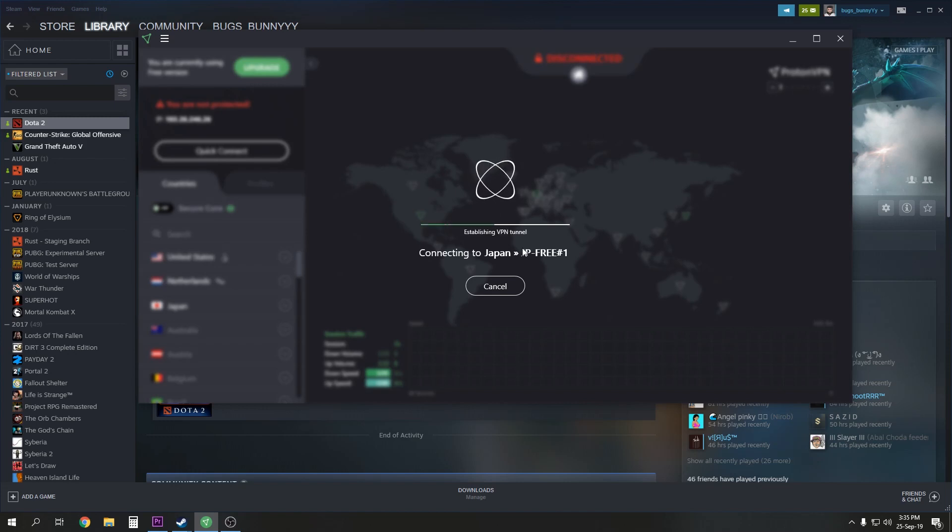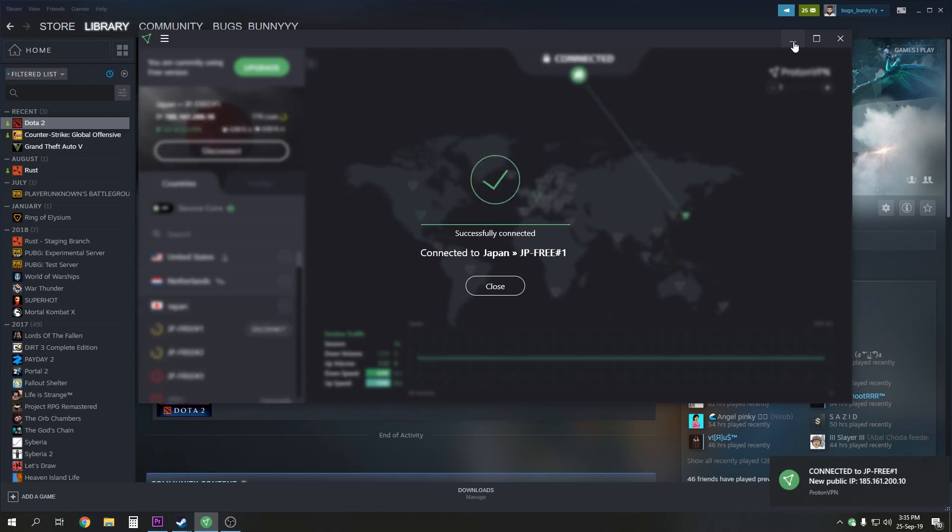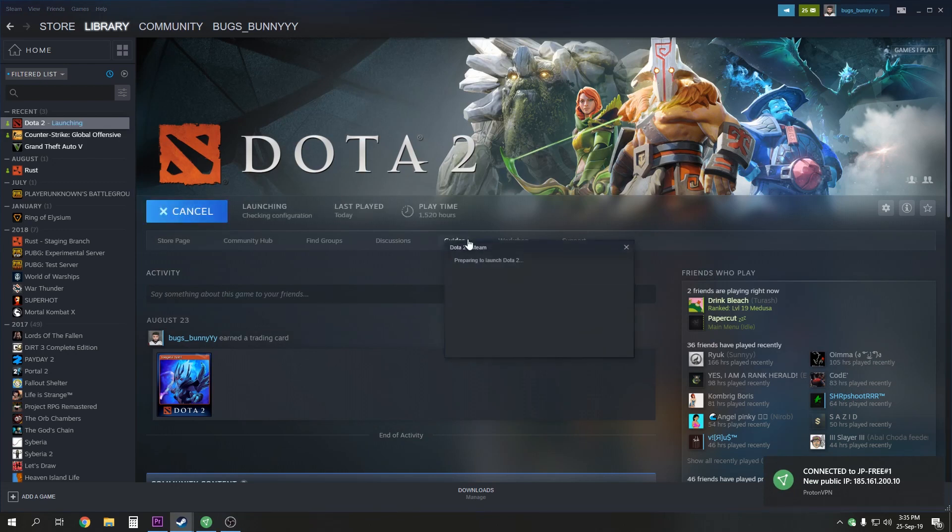Connect to any server that is free. For me, Singapore server one is free. Just let it connect — and it is connected now. I'm going to turn on Dota again.